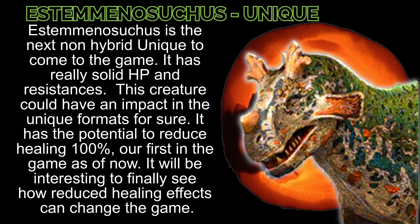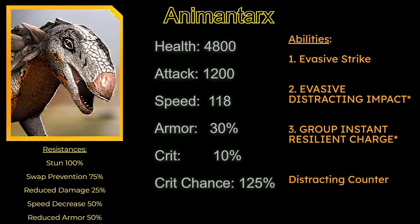Next we have unique non-hybrid Esteimenosuchus, which is the next non-hybrid unique to come to the game. It has really solid HP and resistances. This creature could have an impact in the unique formats for sure. It has the potential to reduce healing 100% — our first in the game as of now. It will be interesting to finally see how reduced healing effects can change the game.